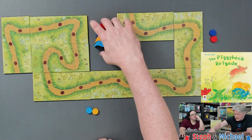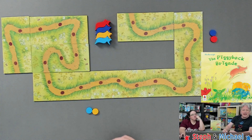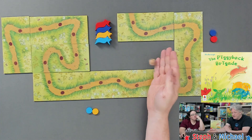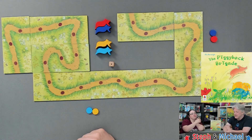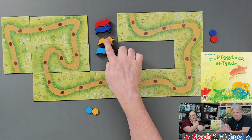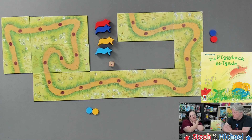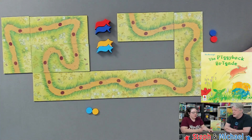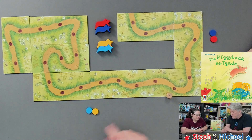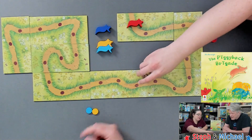That is all the rules for this cute little game. For two or three players, after you make your first roll you choose which of your two piggies is going to go first; after that pig is done moving, your other pig will move. So that is pretty much it. Alexa, flip a coin — it's heads, so you get to go first. There's your die.